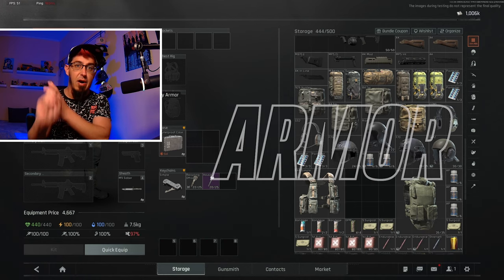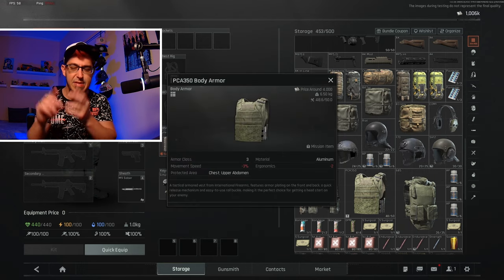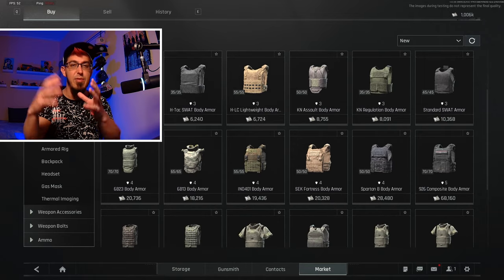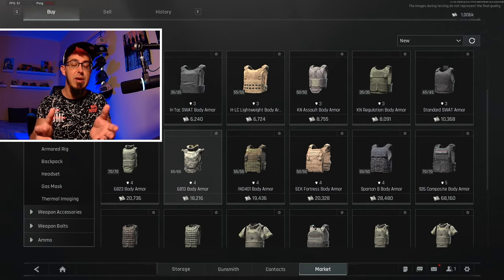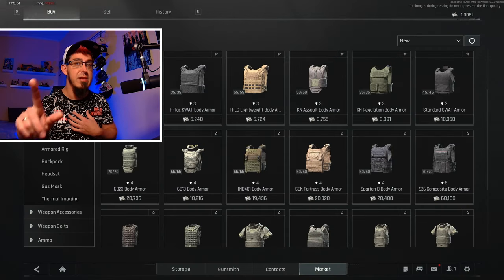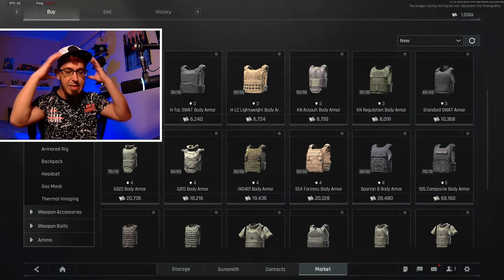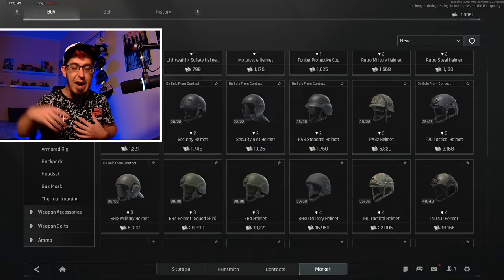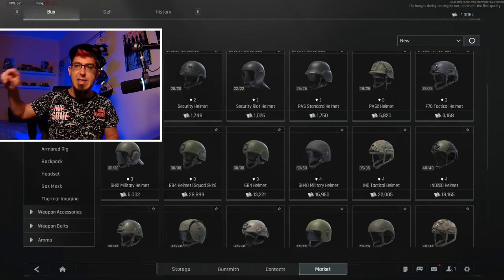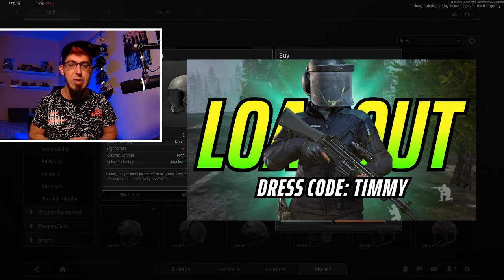Second, you need to learn about armor. Forget about everything that is not at least T3, but even T3 is just for the very beginning. T4, T5 — understand what those are, how they are going to protect you against what type of ammunition, and what is very important: you need to have a balance in your loadout. It shouldn't happen that you have a T5 helmet and T3 armor. I recently published a loadout guide — watch that because it also applies to Arena Breakout Infinite.